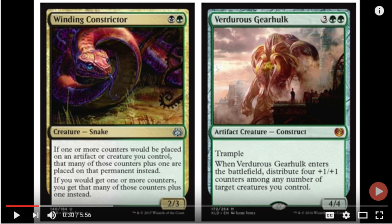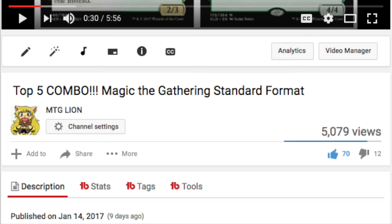Assuming these two creatures are out, which typically they would be, you get a 6/6 with Trample for 5, and then you get a 4/5 for 2. And if you have any other two creatures, they would all pump themselves up as well, giving them +2/+2 permanently.